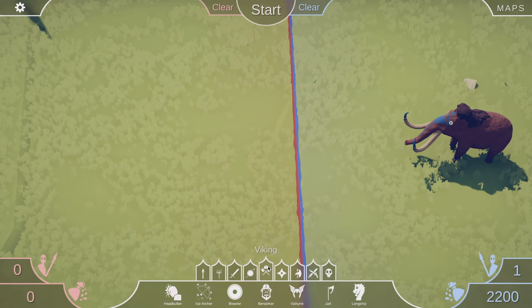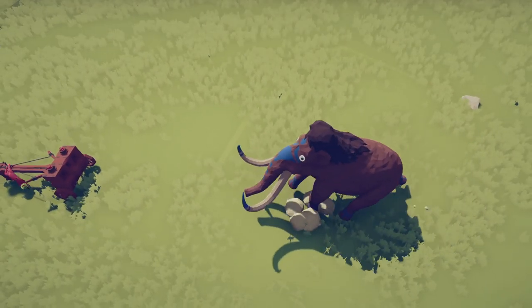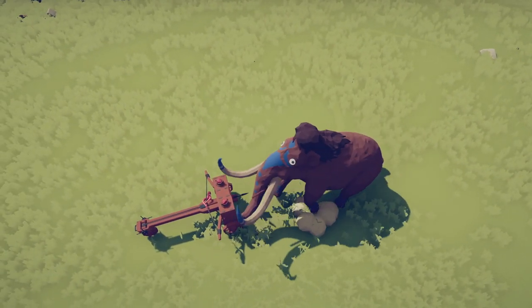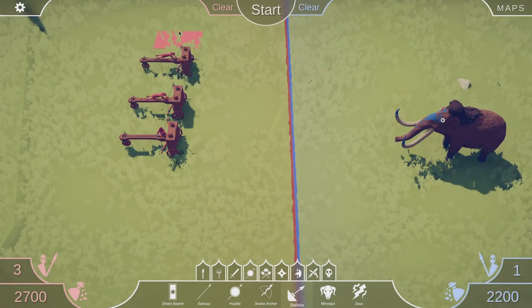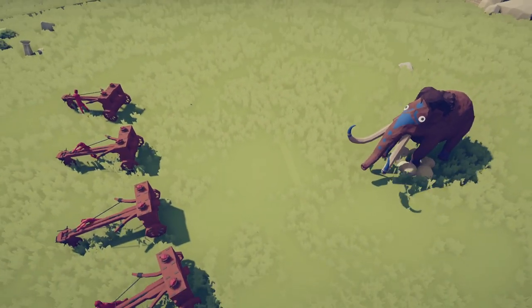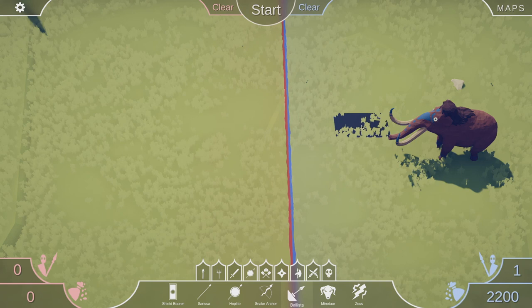Let's clear this and see if the mammoth can survive a ballista. Ballista to the face — boom! The ballista shot it in the mouth but the mammoth is about to end the ballista. One ballista is not good against the mammoth. How about four ballistas versus a mammoth? Yes, that indeed is enough to take out a mammoth — now we know how many ballistas it takes!